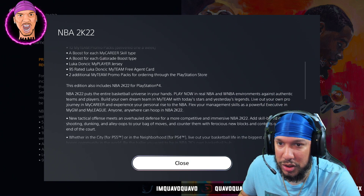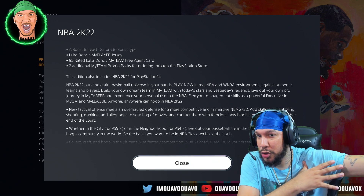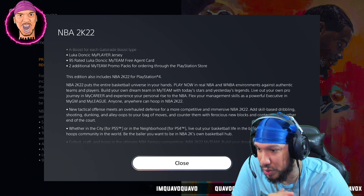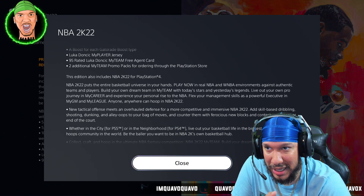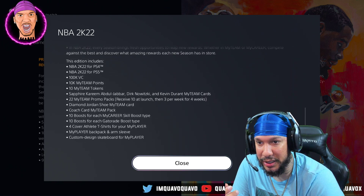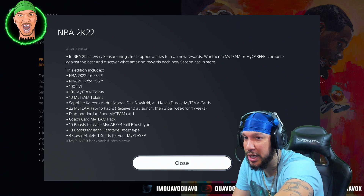This edition also includes NBA 2K22 for PlayStation 4. If y'all don't know, the Legend Edition — you get current gen free. Same way with the Cross Gen bundle, you get it free too. You get 100k VC. The Legend Edition is the only one where you get 100k VC, bro.